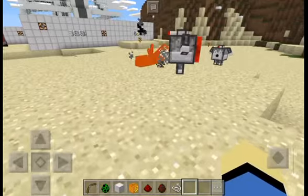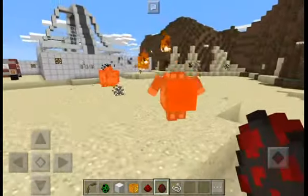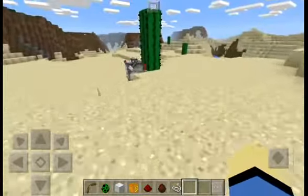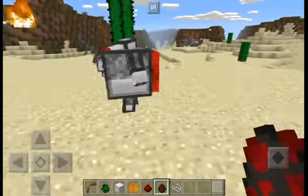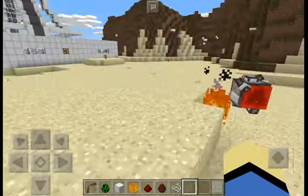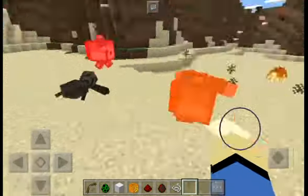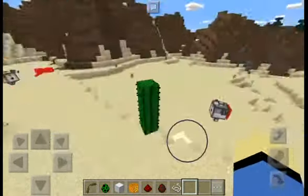That one shoots fire charges. Now let's try to find the arrow variant. Look, if they hit each other they act like skeletons and fight each other to the death. Let's try to spawn one with arrows — no, fire charges again. Eventually we get one shooting arrows — that's it! It's shooting arrows. Sorry, I'm exhausted.